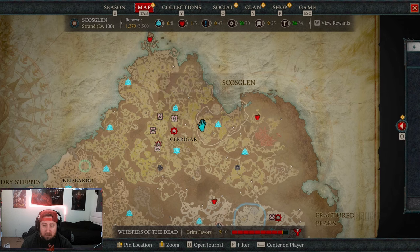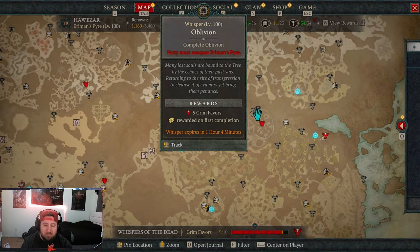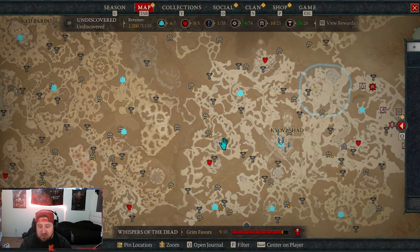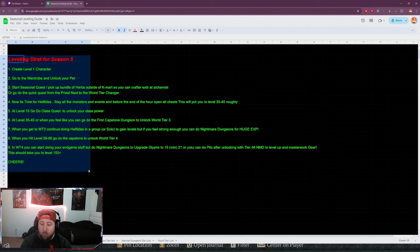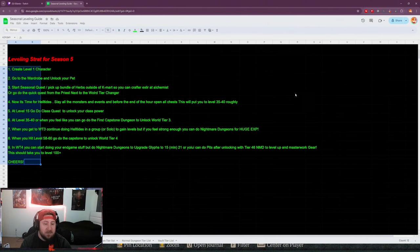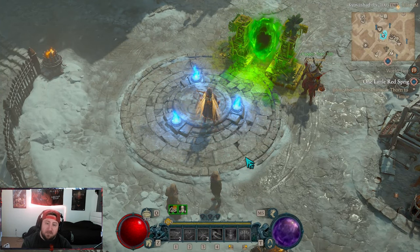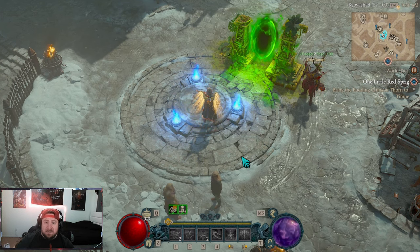It's super easy — a very straightforward leveling guide, nothing too complicated, just like farming the Helltides or old strategies like Domhainne Tunnels or Strongholds. I'll have this guide linked in the description below if you want to reference it later. Being efficient, it should take you roughly six hours to get from level 1 to 100 with the XP buffs this season. Make sure to like the video, comment below if this helped, subscribe if you're new, and as always — stay gaming!